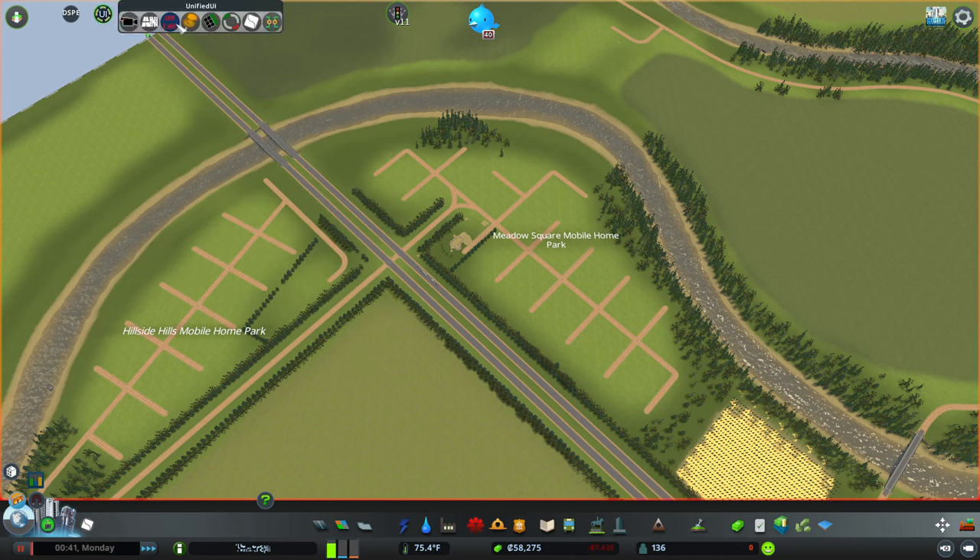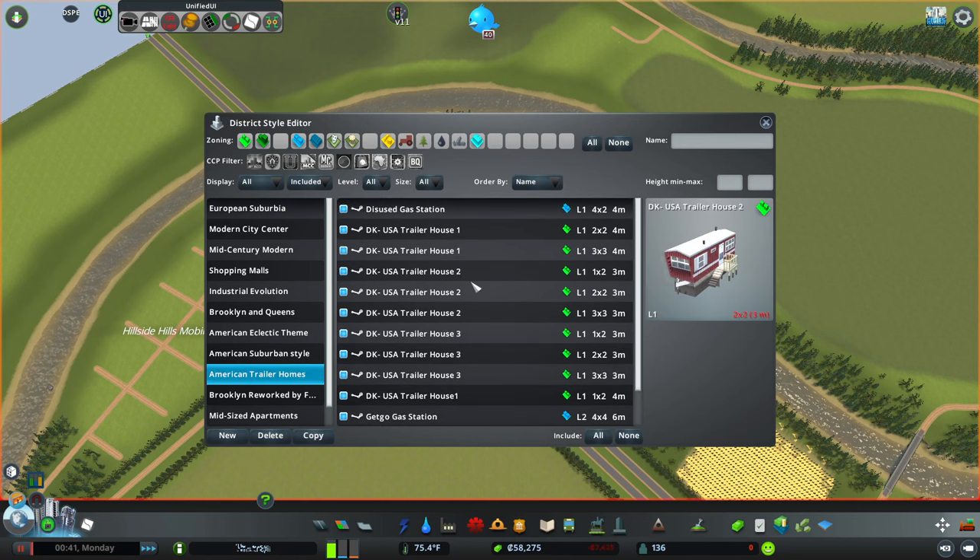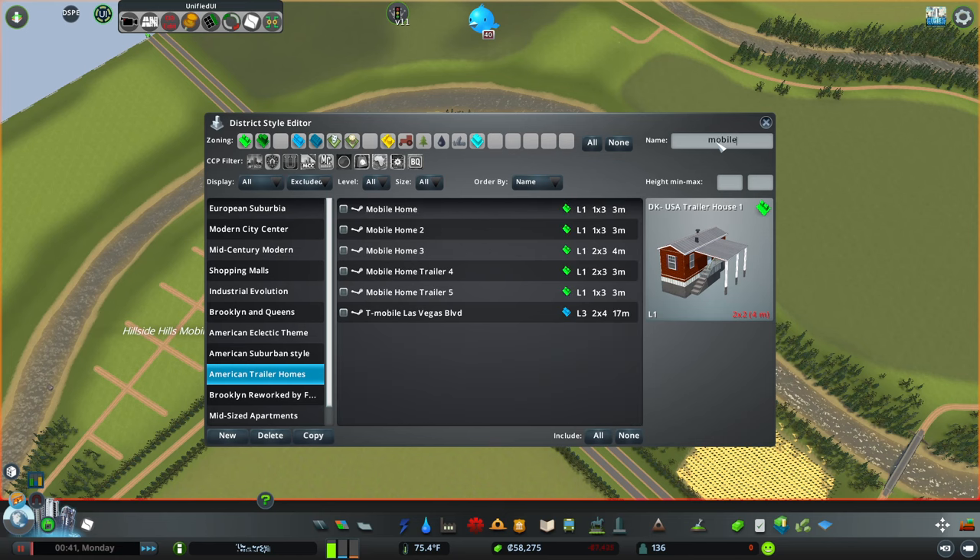First things first, we need to go here — I think there's one already called 'American Trailer Homes.' I want to go excluded and I want to go 'mobile.' So we want to include all of these except for this one. This mod — I love it because you're able to decide what districts use what buildings, but oh my god it is a slow mod when you're actually trying to edit things. Look how long this is taking.